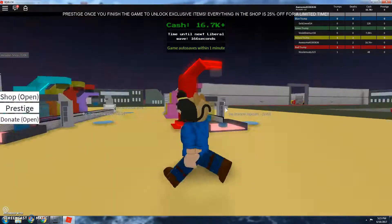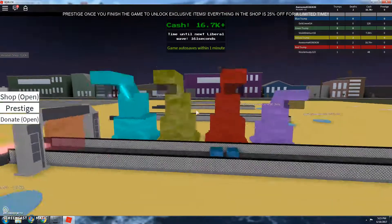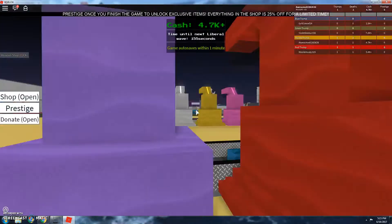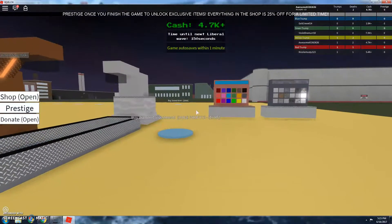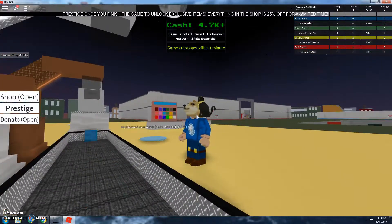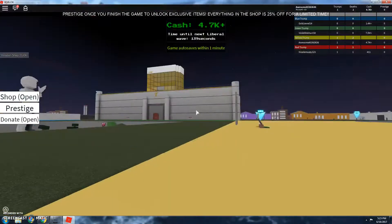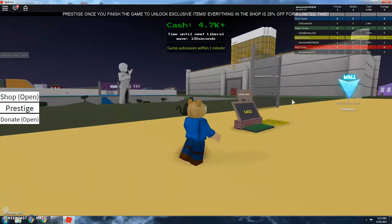I have 16,000 cash right now - that's a lot. I'm trying to get to the next conveyor. The next upgrade costs 12,000 or 14,000, I'm not sure. I'm making blue diamonds right now, so I can understand why I'm making so much money. I used the colorizer and the materializer.